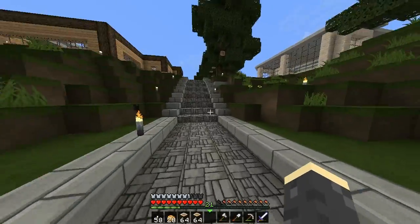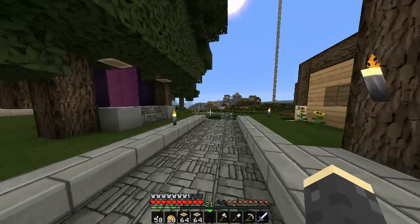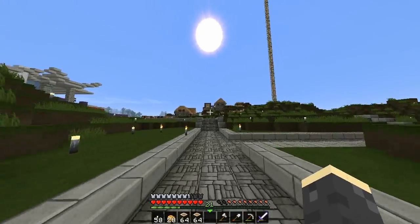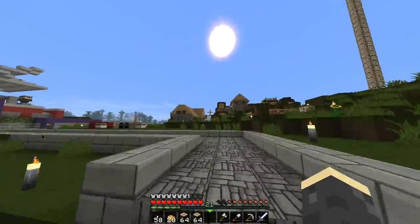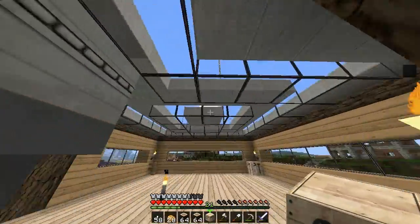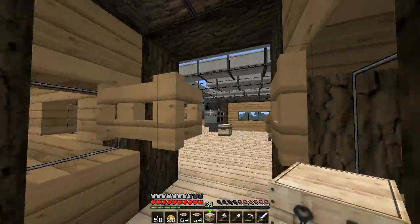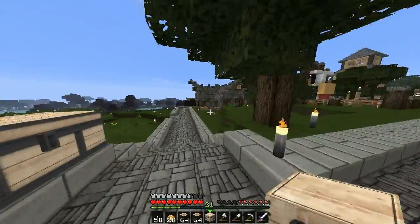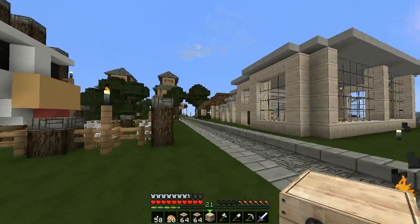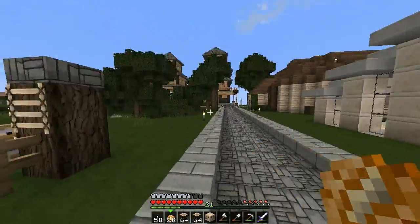Got two stacks of wood. This place doesn't need to be huge — it just needs to be a place where we can sleep and do a couple different things. Let me grab some coal because I want to use some smooth stone as well. I really like this house — I don't know whose it is but I love the pattern in the ceiling of the roof. It looks awesome. Okay, let's head over to the build spot.